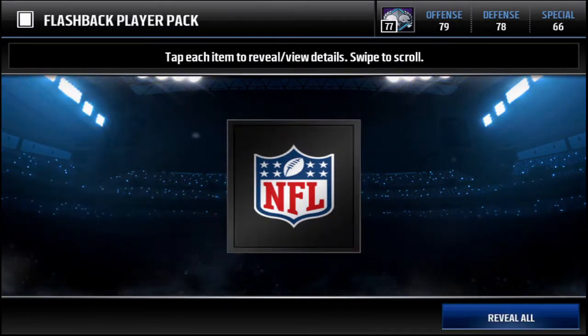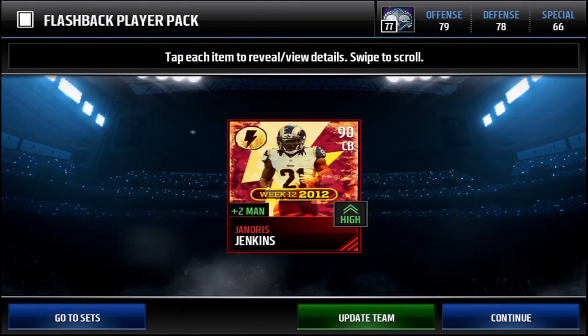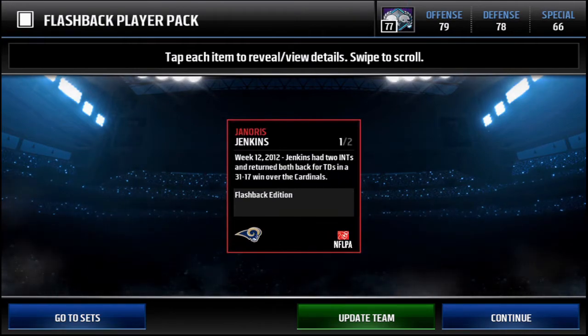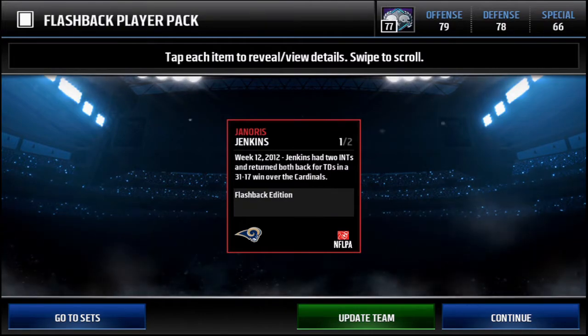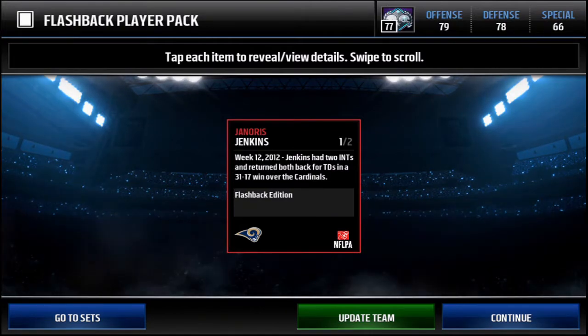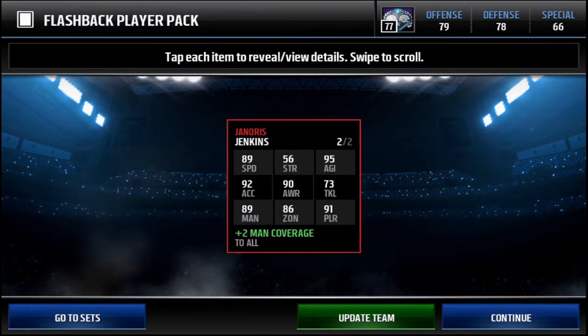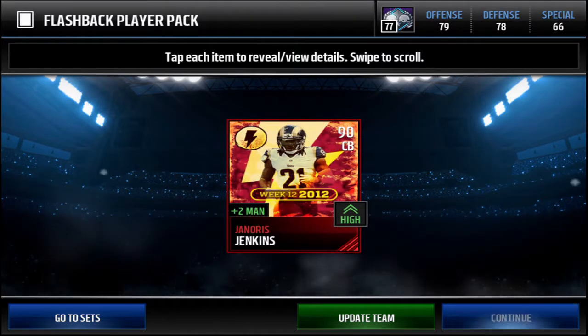We open it up and we get a Janoris Jenkins, which is also pretty cool. In the orange jersey, week 12 of 2012, Jenkins had two interceptions and returned both back for touchdowns in a 37 to 17 win over the Cardinals. He's got pretty decent stats: 92 overall, good coverages with 89 man and 86 zone, 89 speed, and plus two man coverage.